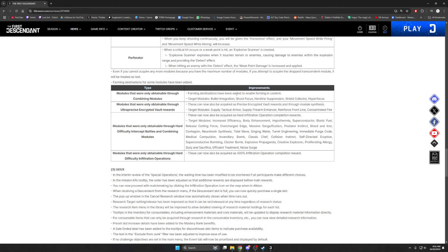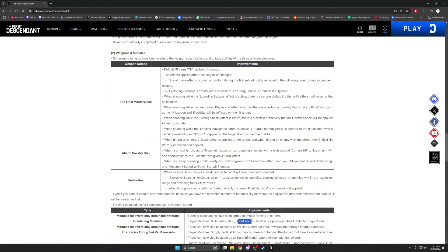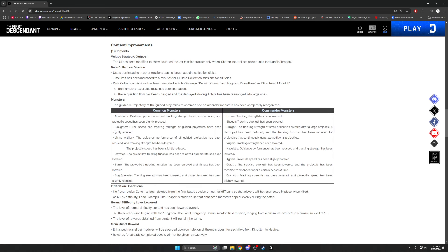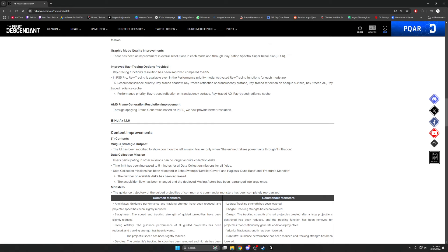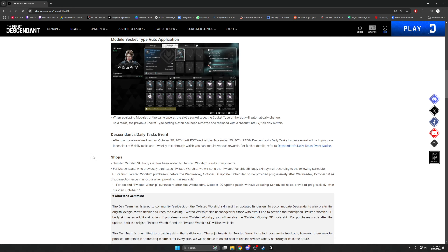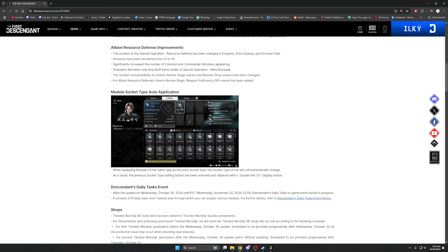Summary of the biggest changes: combined mods that you could only get through combining can now be farmed in-game — great news for Shot Focus enjoyers. Weapon changes include the Albion Cavalry Gun being potentially decent, the Perforator remains solid, and the Final Masterpiece needs more testing. Commander and common monster projectile tracking has been nerfed — much more comfortable for running dungeons now. The shop now has both booty flap and non-booty flap options for the Twisted Worship skin.